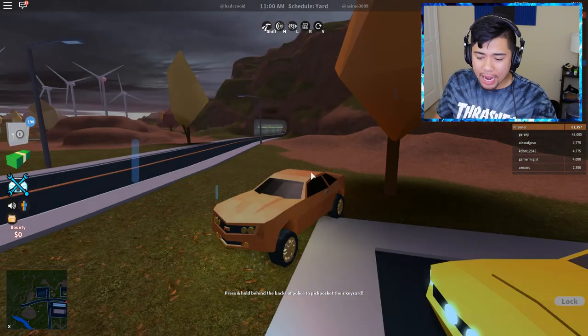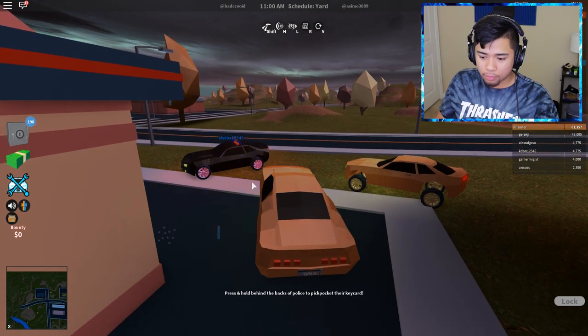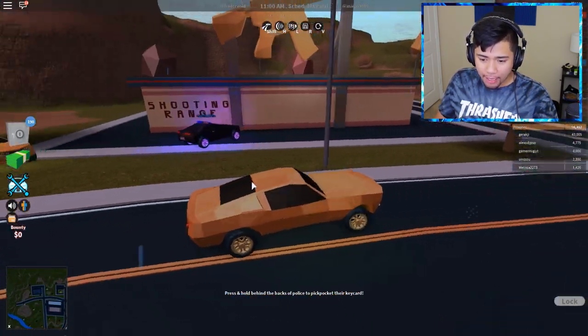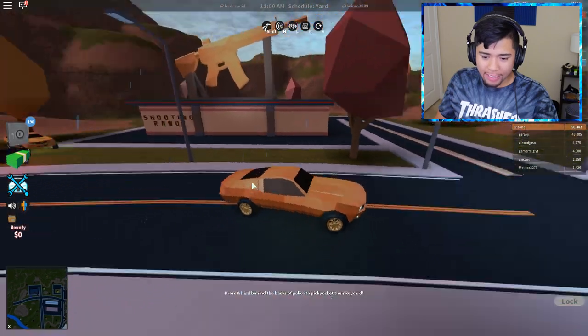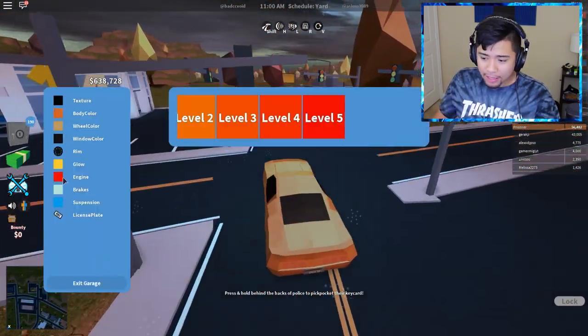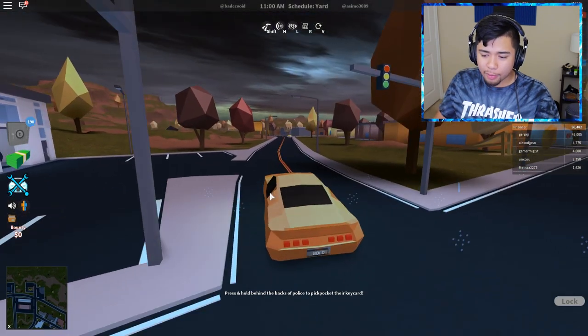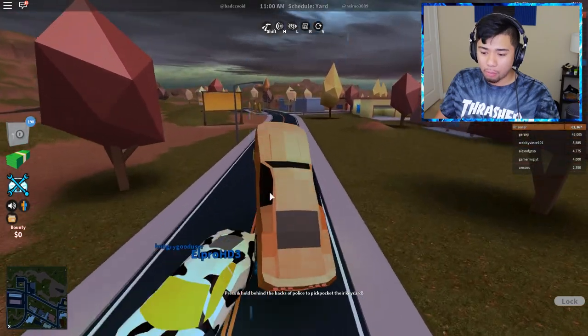There we go, guys — we got them tinted windows. Right now as you guys can see, the Mustang spawn is right by the shooting. Are you going to kill me? Is that guy going to arrest me? I'm going to run away. He might arrest me right now. We have level five engine, and suspension I'm going to put to low because it makes the car a little bit faster.